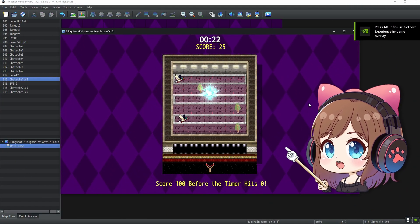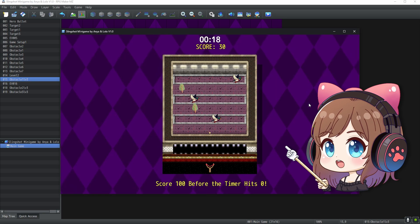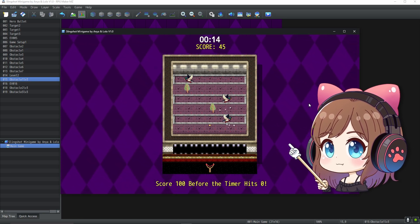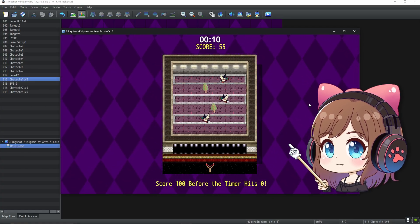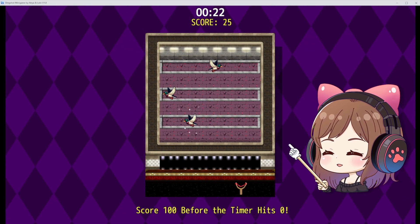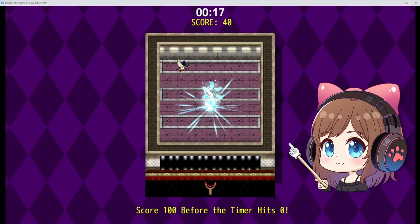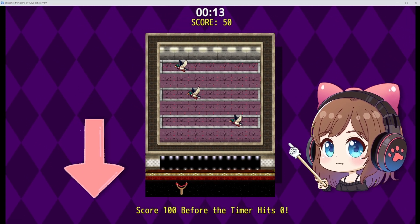Then on level 3, even the obstacles now move, making aiming much more challenging. Since RPG Maker doesn't have built-in hit detection for mechanics like this, I had to manually event projectile landings based on hero position, target movement, timing, and a few sneaky event tricks. It took some trial and error to make sure hitting the ducks felt right, but once we nailed it, the gameplay became super fun. If you'd like to try it out, the link is in the description.